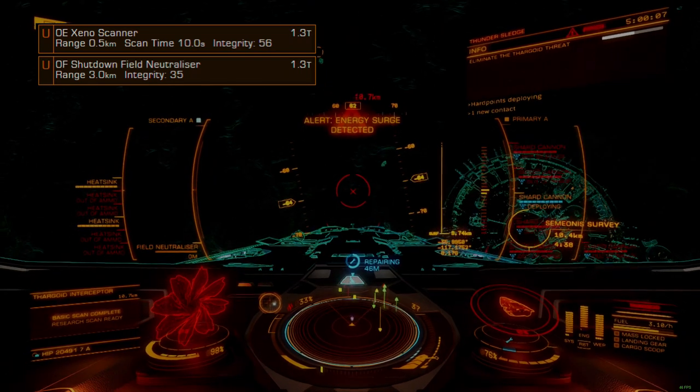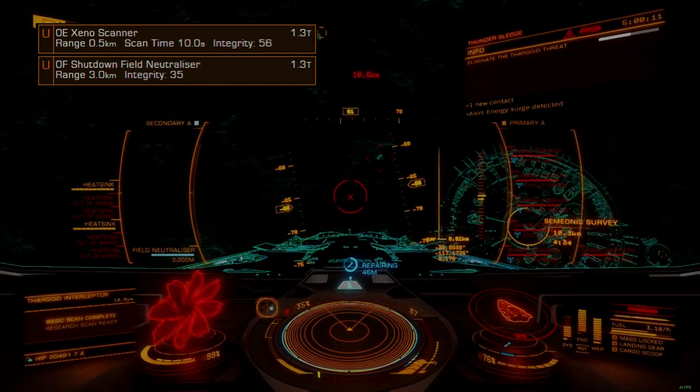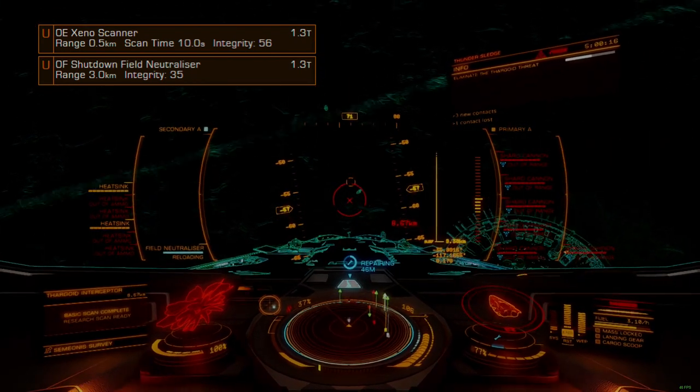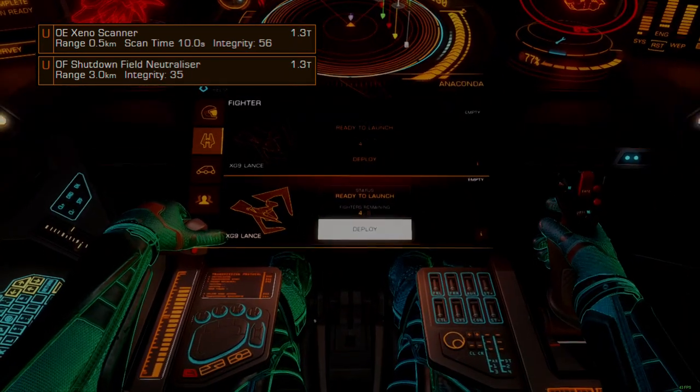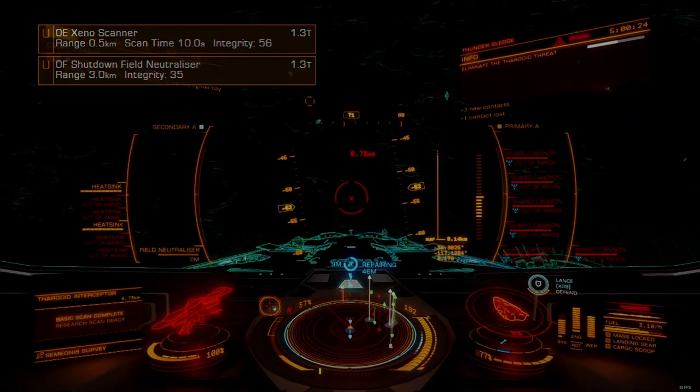Our remaining utility mounts are reserved for an anti-Xeno scanner and shutdown field neutralizer — essential kit for any AX-focused ship. Be sure to mount the scanner and neutralizer on the bow of the Anaconda. Heat sinks discharge a very bright flare when they cycle, which can be very distracting when it shoots up vertically through your weapon sights during combat, so they do best on the keel or behind the ship's bridge.